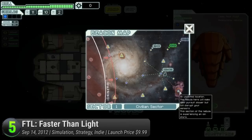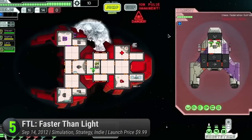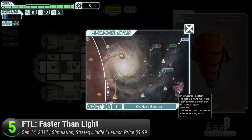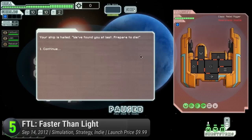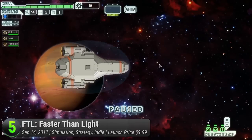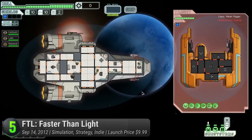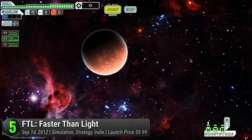FTL: Faster Than Light — a retro space simulator that doesn't overstay its welcome. Subset Games takes you to the vastness of space with a ship called the Kestrel containing a vital secret. Throughout the game, you will escape your pursuers in a fun and frenetic roguelike experience. It's like a Star Wars plot but with permadeath and no mystic midi-chlorians. The gameplay mainly involves a top-down view of your ship fleeing through eight sectors, traveling from planet to planet in a procedurally generated galaxy filled with hostile alien and rebel threats.